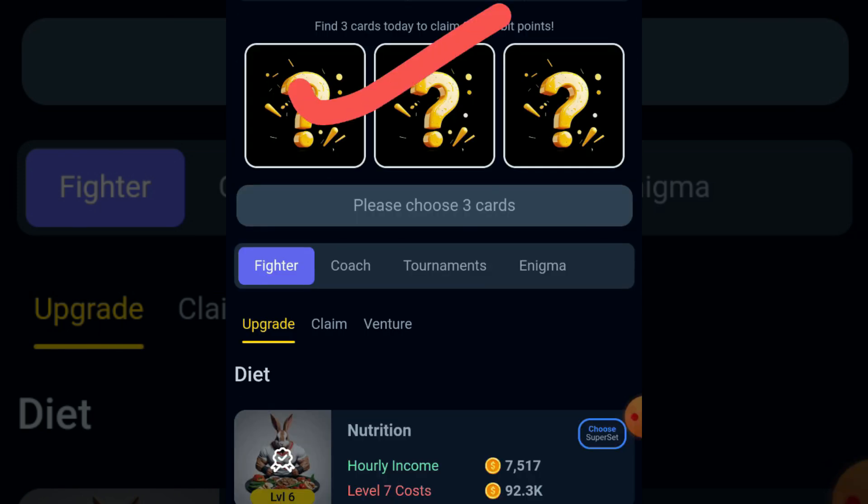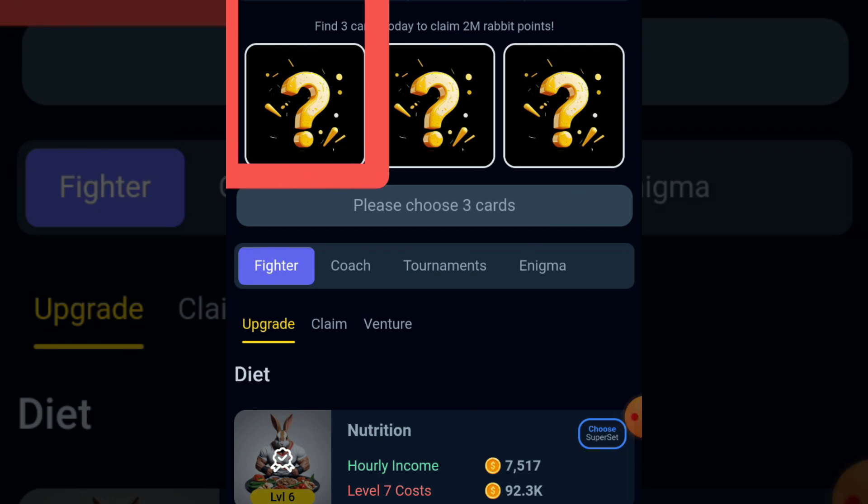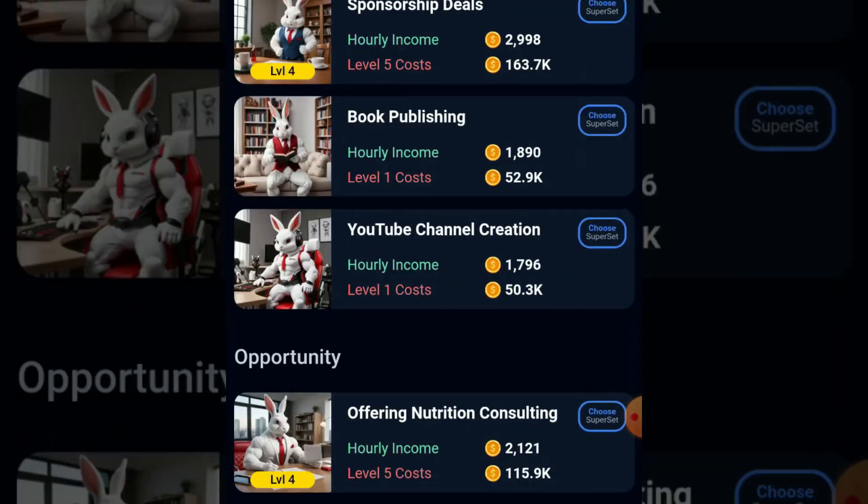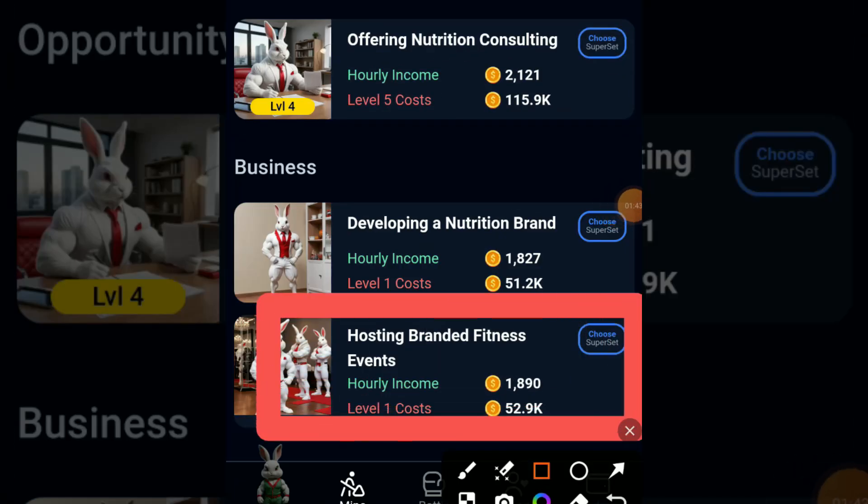Our first card is Hosting Branded. For the first card, click on Fighter and Venture and scroll down. At the end of this section you can find your first card — choose this one.